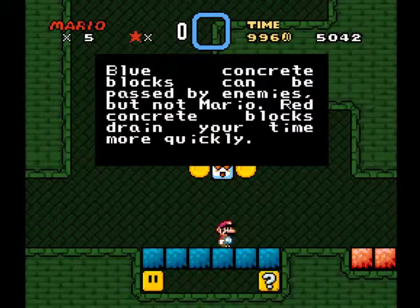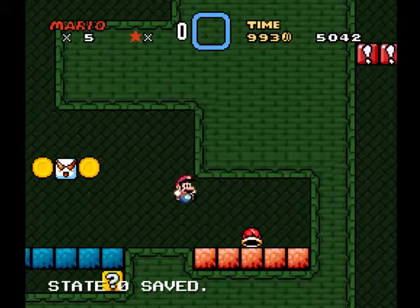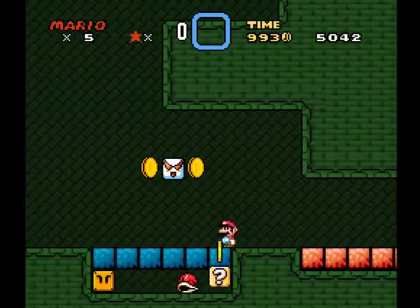Blue concrete blocks can be passed by enemies, but not Mario. Red concrete blocks drain your time more quickly. It's all about time management.